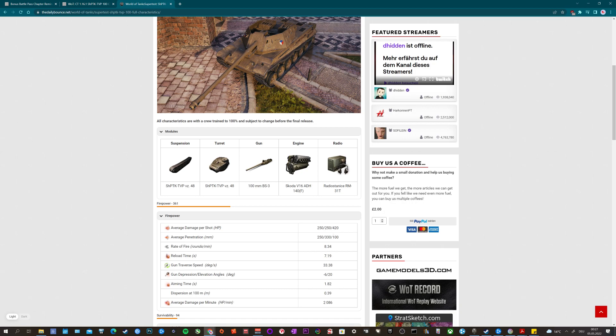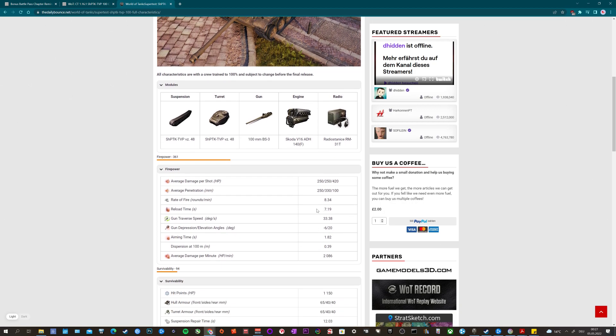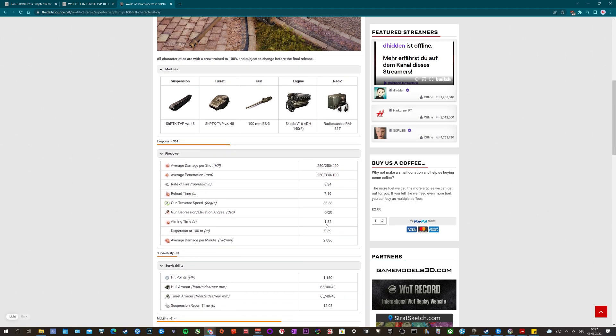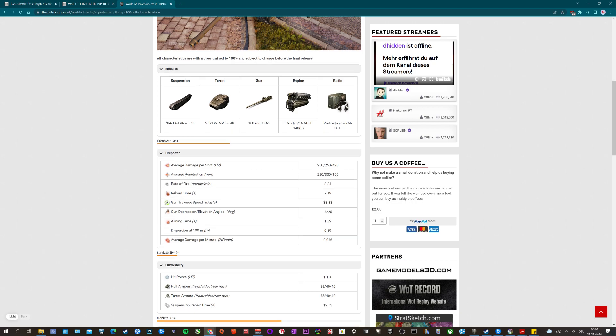The alpha damage is at 420mm, which is fairly high in comparison to the AP shell damage. Rate of fire is quite decent, and gun traverse is decent as well. You only have 6 degrees of gun depression, which doesn't look too good. The aim time is at 1.82, and it has actually been improved. Dispersion is definitely not 0.39 — it's actually a lot better, at least according to the new characteristics.